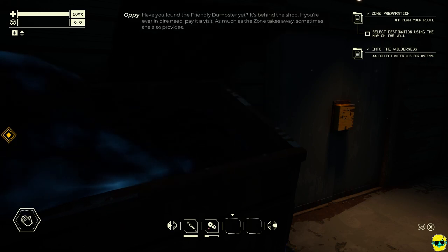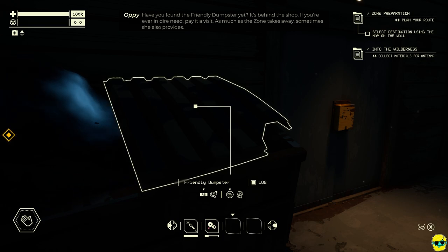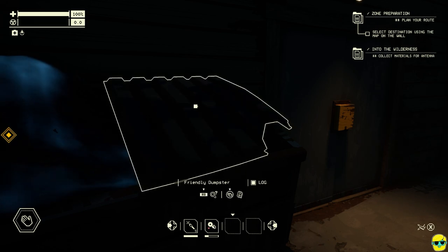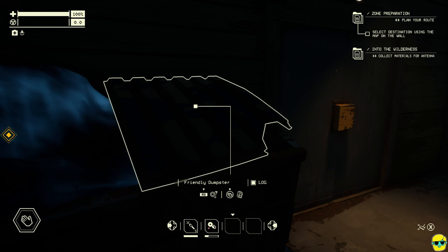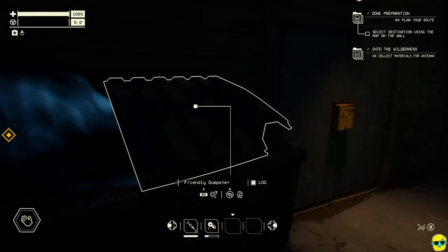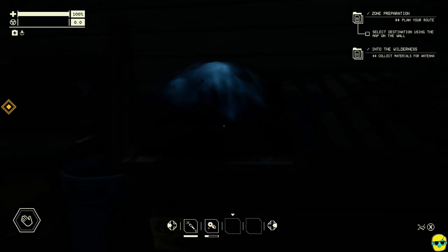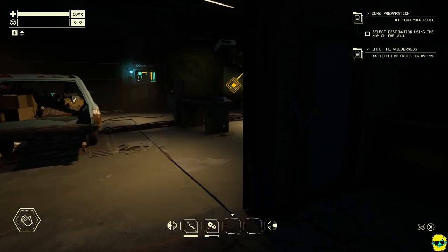Have you found the friendly dumpster yet? It's behind the shop. If you're ever in dire need, pay it a visit. As much as the zone takes away, sometimes she also provides. I did search it and paid it a visit, but I didn't see anything in here. Maybe every once in a while it just fills up with stuff, and I can get parts out of it.